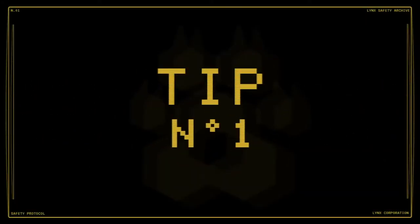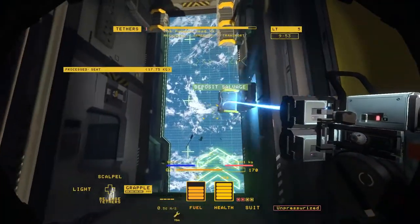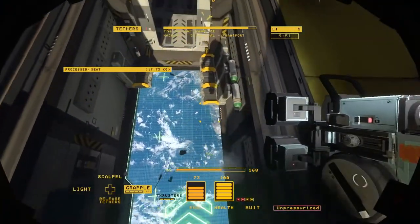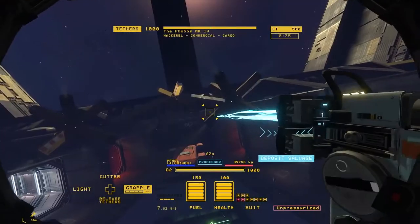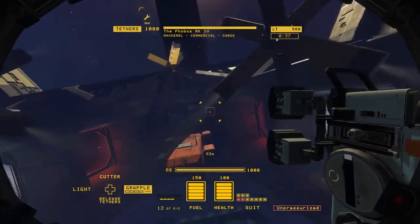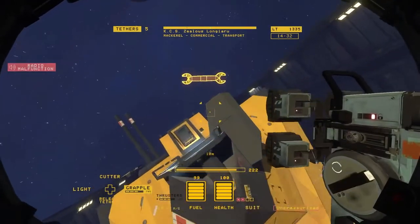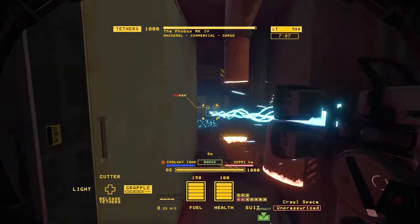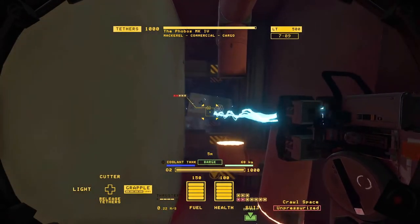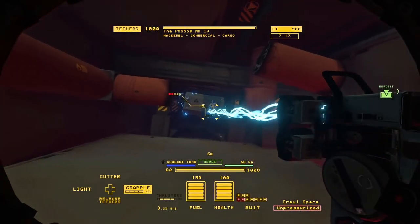Number 1: Learn the Grapple. The grapple tool is vital for moving heavy and dangerous objects that are floating in space. The pull function can bring light objects towards you, or bring yourself towards objects that are far heavier than you are. Careful though — if you pull too fast, bad things can happen. Also, when you're trying to pull fragile components out of tight spaces, you can rotate grappled objects by rotating yourself.